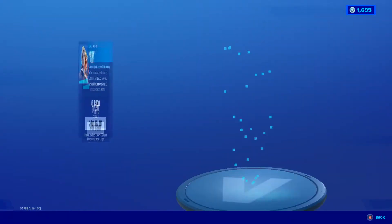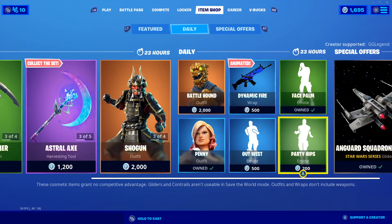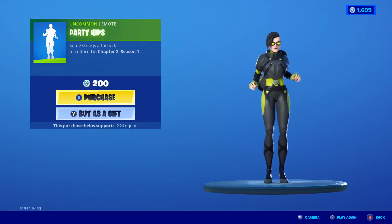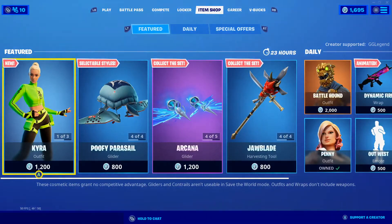Very nice. Penny is back — I love Penny. At West, which I don't think I can show because of the audio, but good amount. Party Hips, once again very good emote. And Vanguard Squadron X-Wing is still here. So that's it for the shop — thanks for watching, bye!